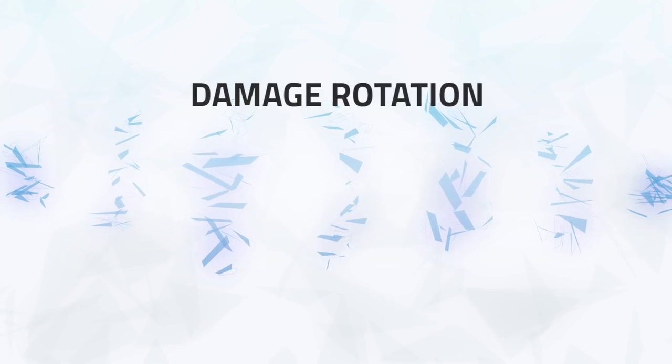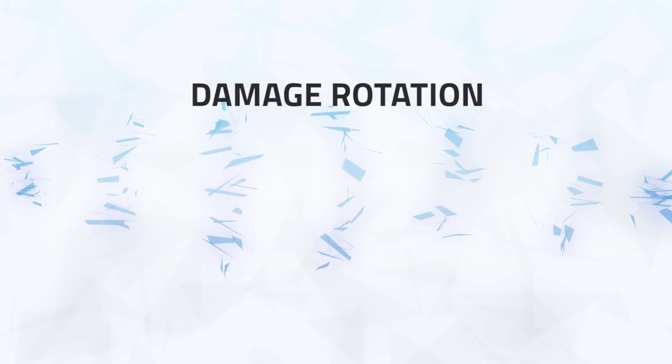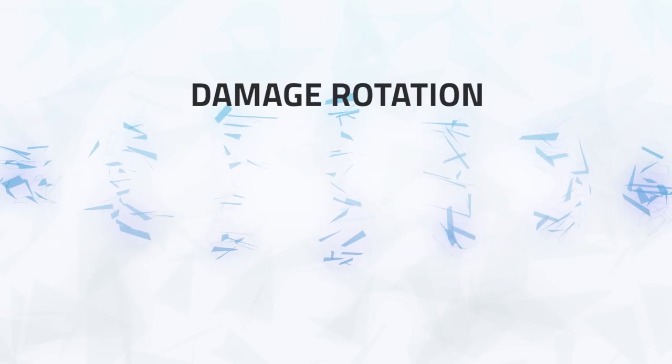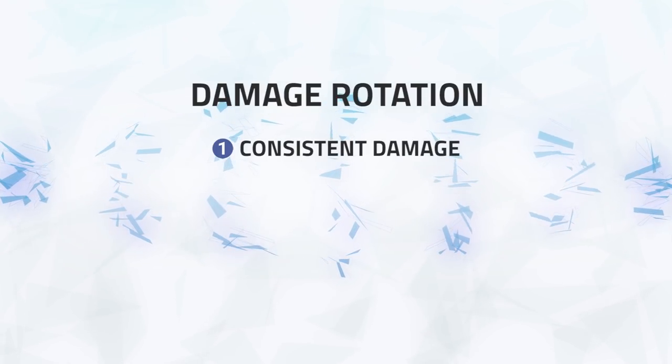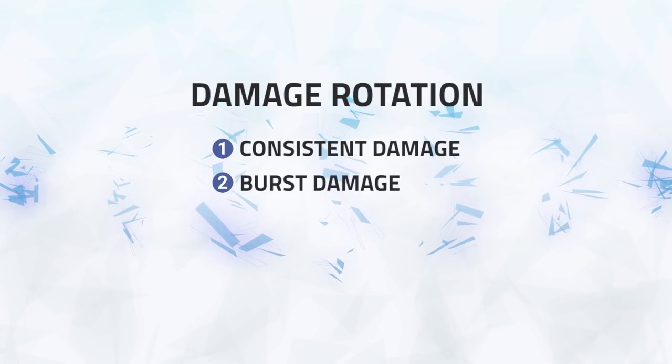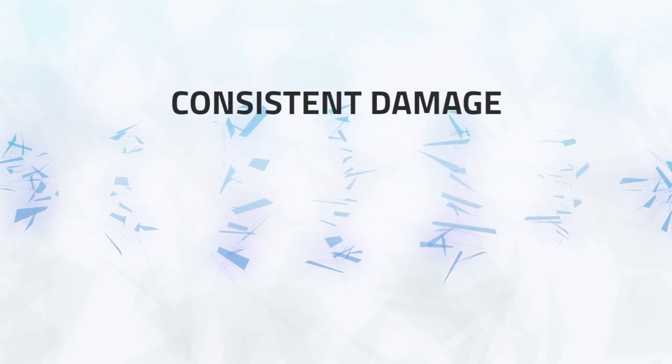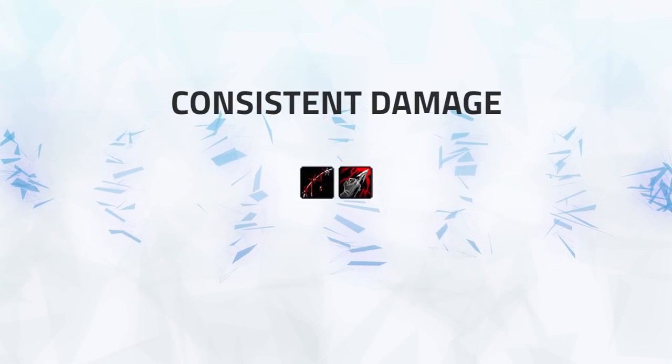To begin, let's talk about your damage rotation. Assassination Rogue's rotation is fairly simple and consists of three factors: first is your consistent damage, next is your damage during a setup, and third is your opener. Your consistent damage is made up of two bleeds: Garrote and Rupture.